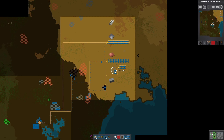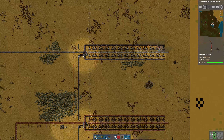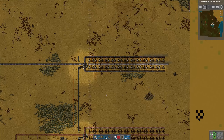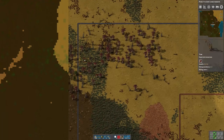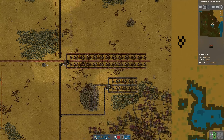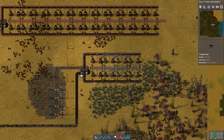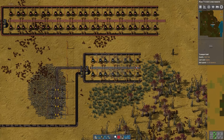I set up an iron smelting line — actually exactly the same as the one we made for copper. I ran an ore belt from over here; it was a pretty long run but we made it. So now we're making lots of iron and lots of copper. I also set up a smaller one making stone brick — same design, just feeding it stone instead of ore.